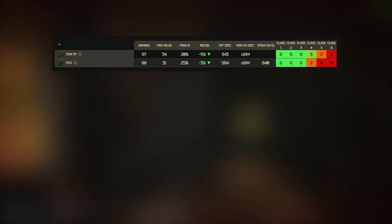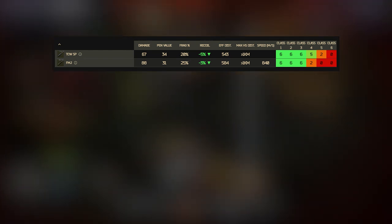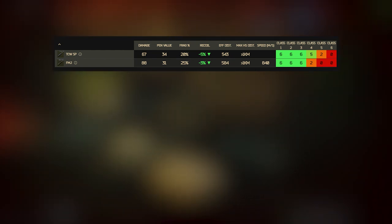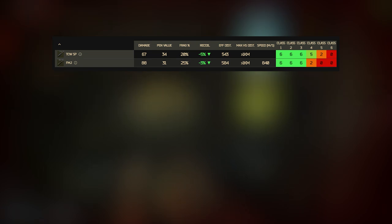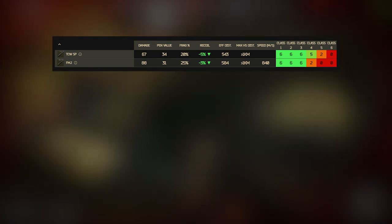If we take a look at the 2 rounds, we have the BCP FMJ with 31 pen and 88 damage, and the TCWSP with 34 pen and only 67 damage. So the question I had was: would the 3 extra pen of the SP or the 21 extra damage of the FMJ really make any difference?